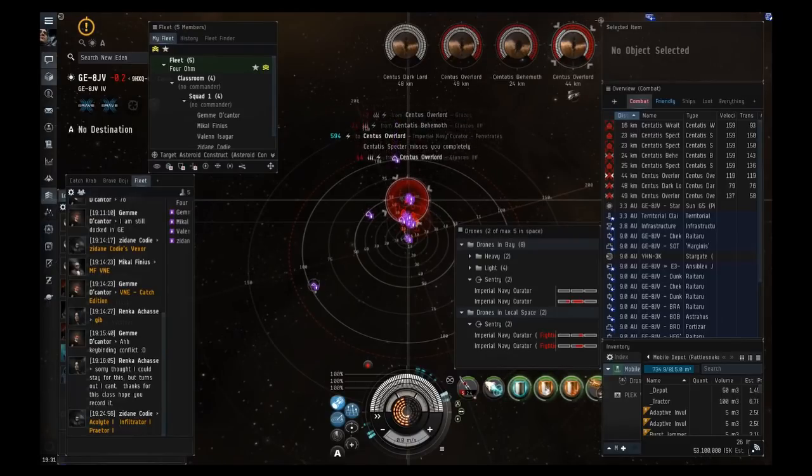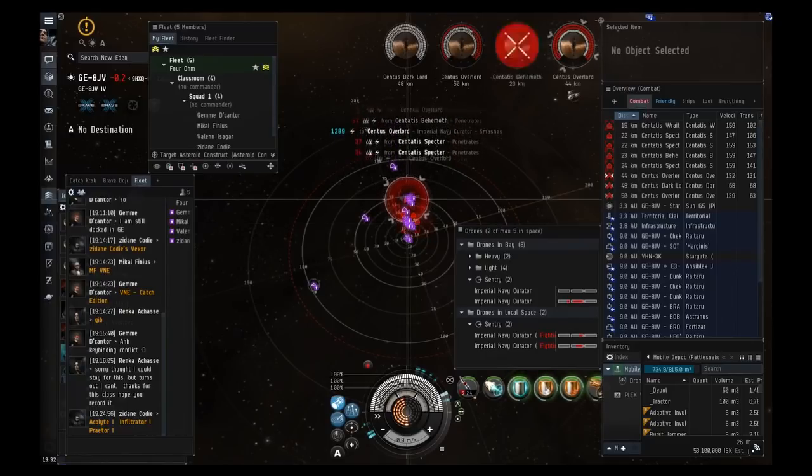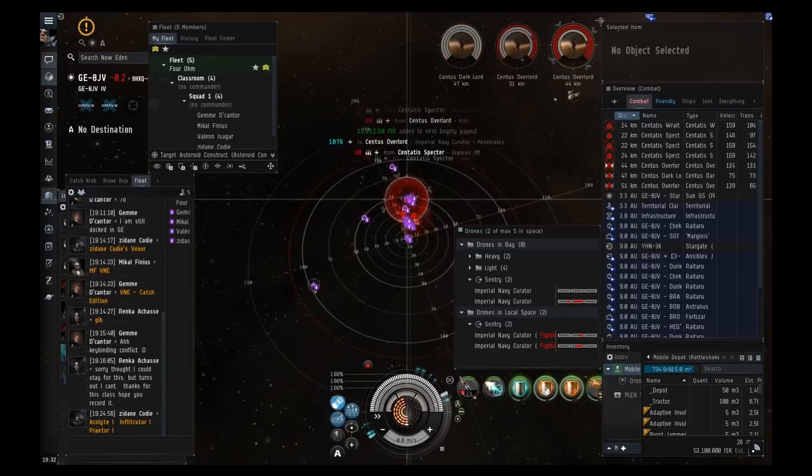You're still going to want to get drone skills. There's also the Gila — a missile boat cruiser good for ratting — but 70% of its damage is drones and 30% is missiles. Drones are going to be your go-to weapons platform for ratting.